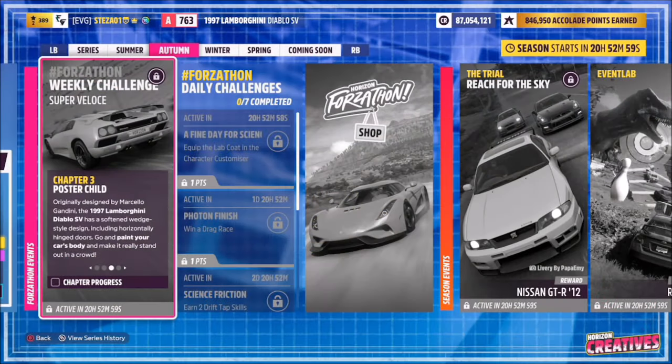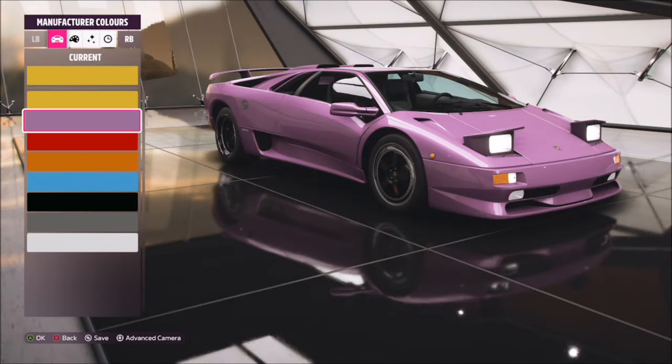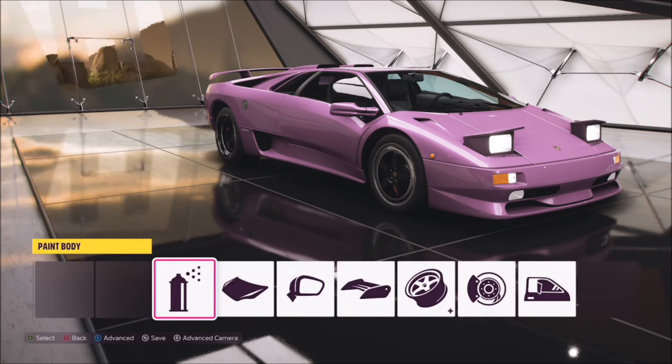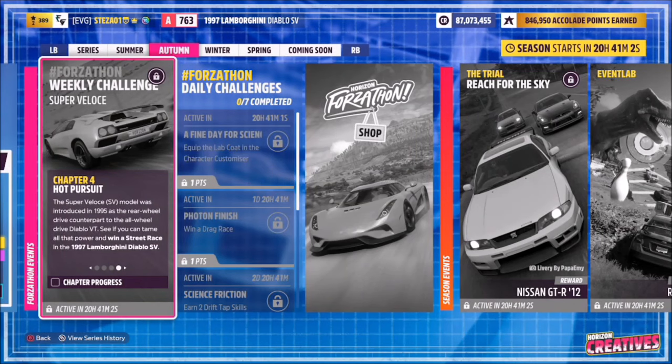The next challenge is super simple — it just wants you to paint your car's body. Head over to one of the festivals and quickly go in and change the body color. It doesn't matter what color you pick; I went for a mauve purple. Come out, save it, and that'll be the next challenge done.